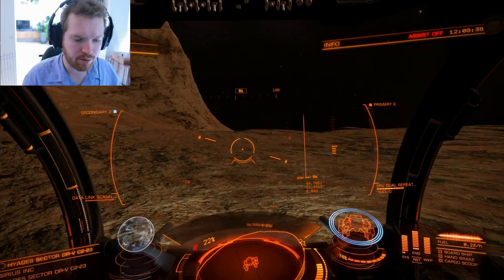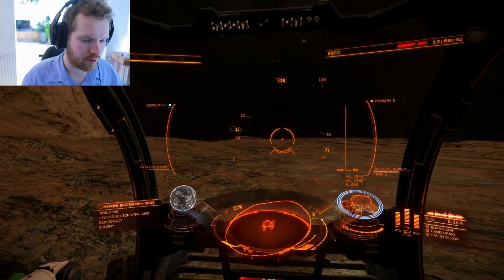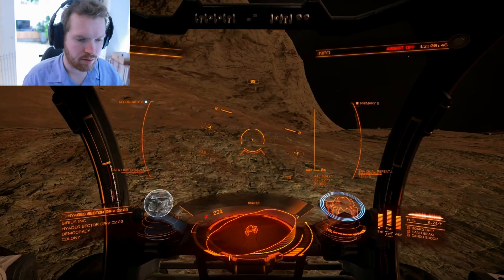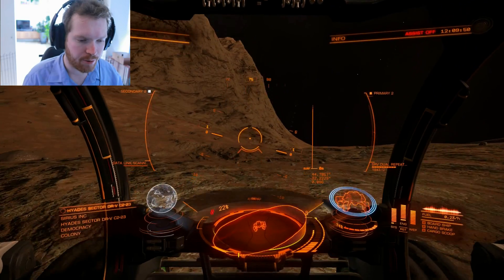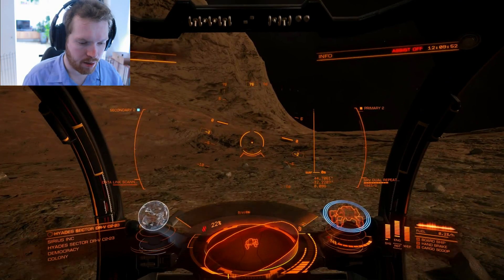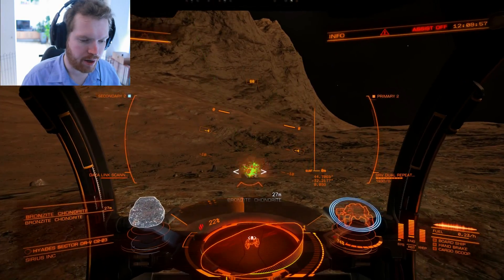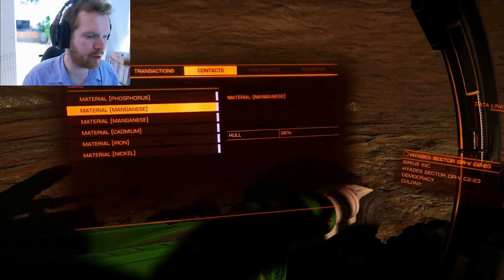So now we're pretty close. Let's see where the signal is — oh, there it is, right in front of us. It's very narrow now so we should be very close. And there it is — a small surface rock that you can shoot and then pick up the materials.